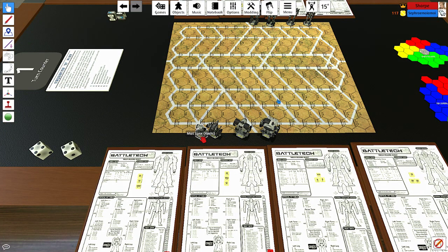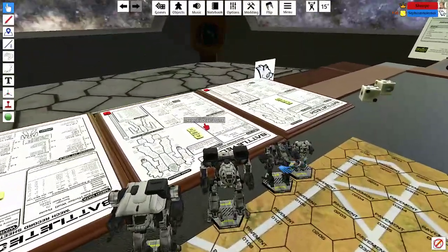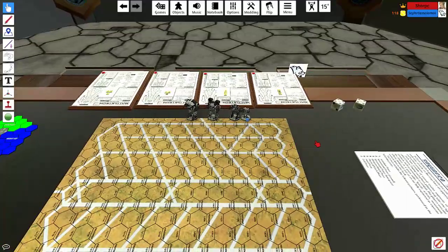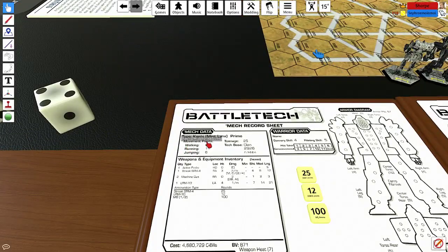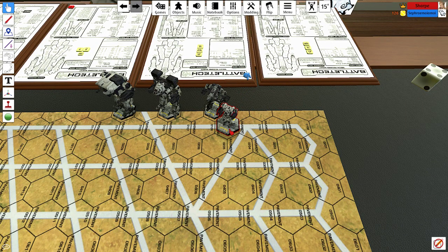Seth's mechs are: the light Mist Lynx, the medium Dragonfly, the heavy Timber Wolf, and the assault Dire Wolf. Seth picks which to move first and chooses to start with the Mist Lynx. The Mist Lynx has three movement options: walk, run, or jump. Walking and running are basically the same — it costs one movement point to move one hex, and one movement point to turn one hex-side (one facing). Seth decides to walk.